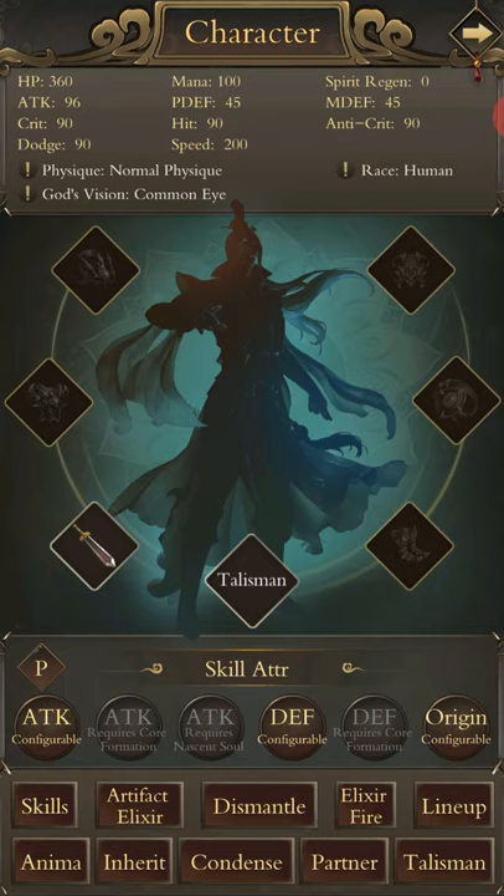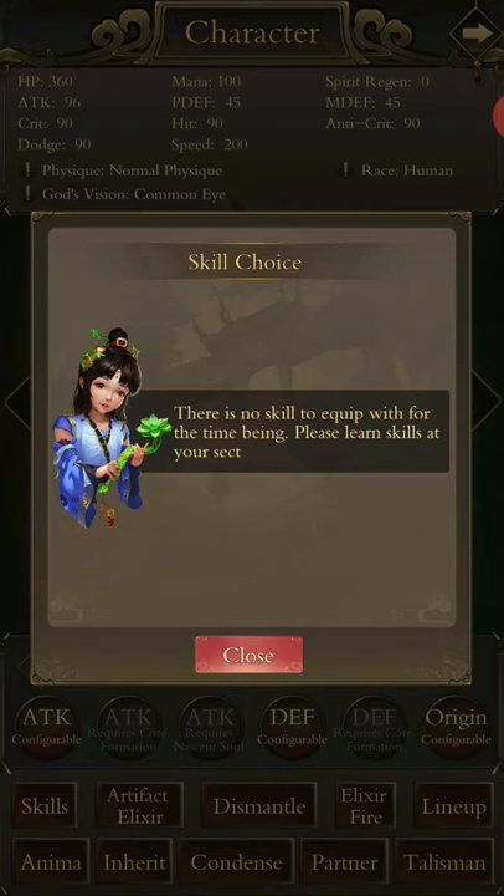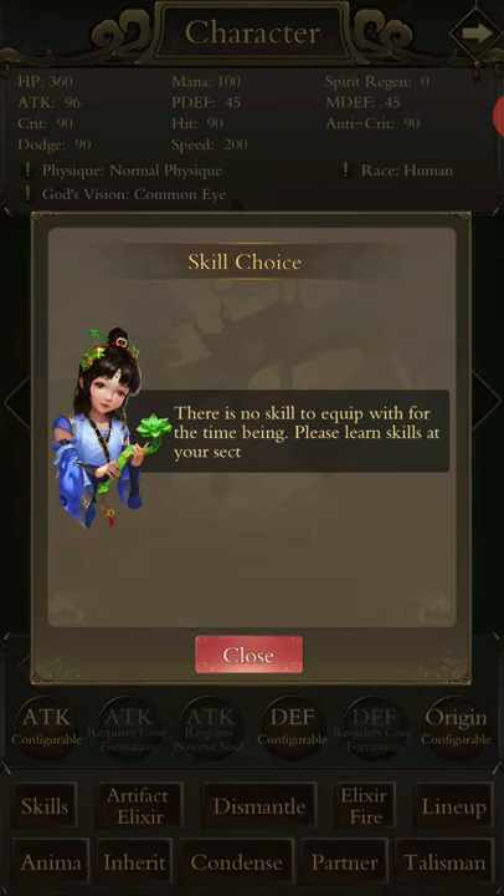The avatar button is obviously you. Everything around your avatar in the middle is basically your equipment and the items you currently wear — that is going to directly affect your stats. In skill attributes you have attack configurable, defense configurable, or an origin configurable — those are your actual skills that you will learn from a sect.